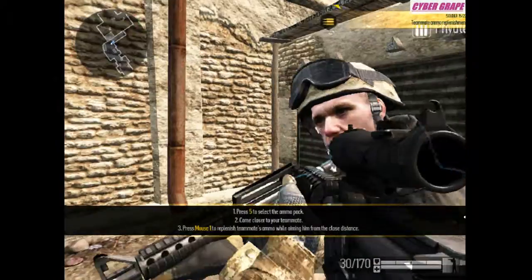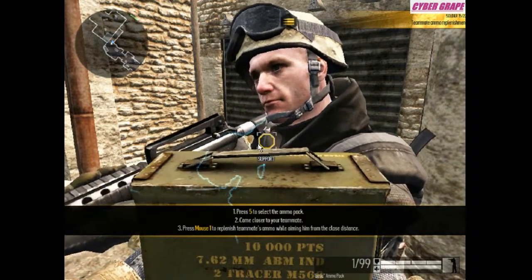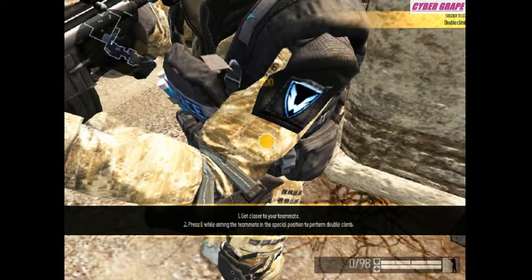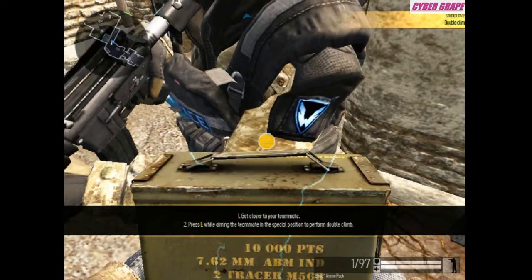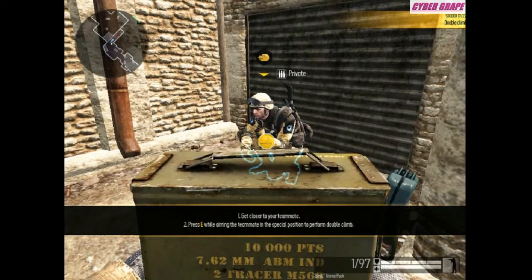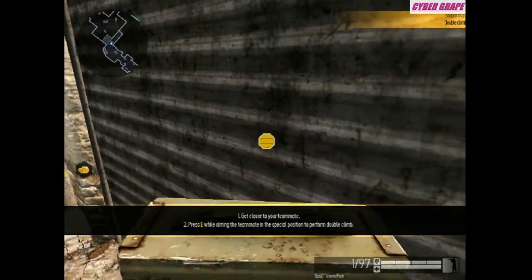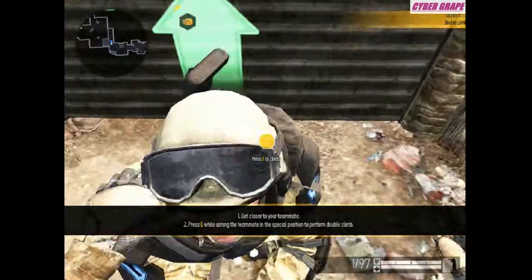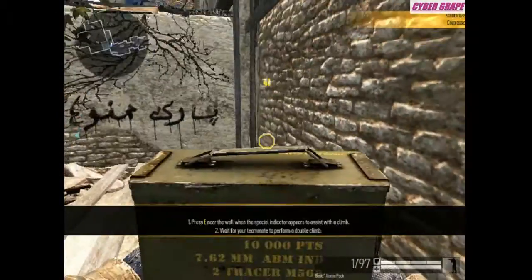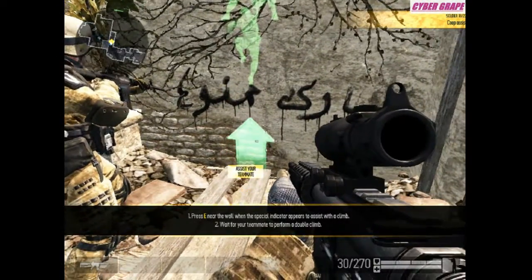Hey bro, that's one. 'With the help of your teammate you may scale very high — perform a double climb. While aiming at the teammate in the special position, perform a double climb.' Wait, what? Neat — you can also assist your teammate with a double climb. Help your teammate get over the wall — and then he just helps me up.